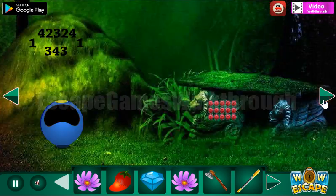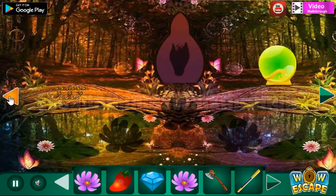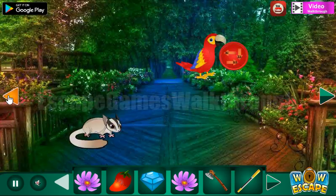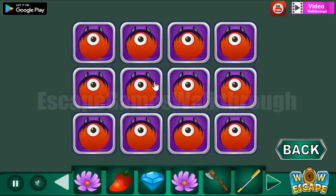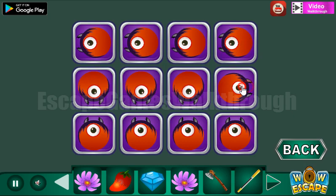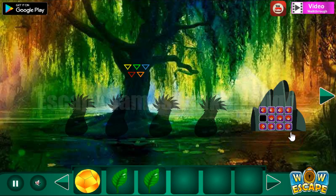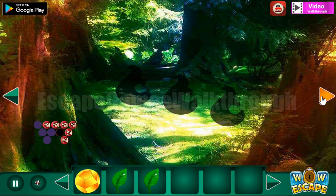We need to find this puzzle — and here it is. Row one, all of them point to the left; row two, points down; and row three, point to the right. We've got the leaf.